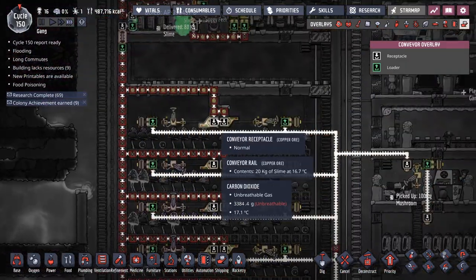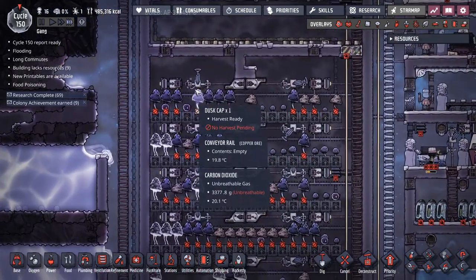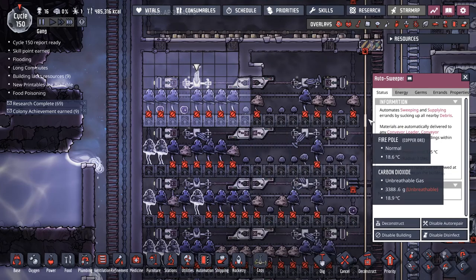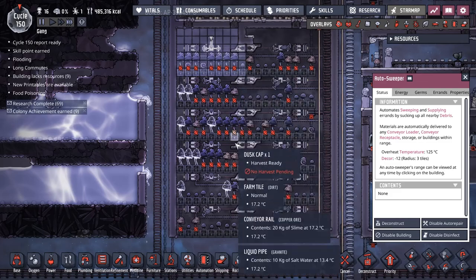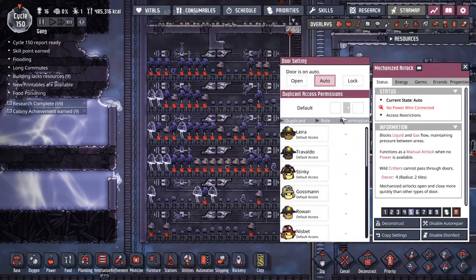Shipping rails then come through the solids and end up in these two conveyor receptacles. These auto sweepers are just the right size to hit everything. If you make it one narrower, then you only need one conveyor receptacle. And then you just rinse and repeat as many times as you need to feed all the dupes you have.